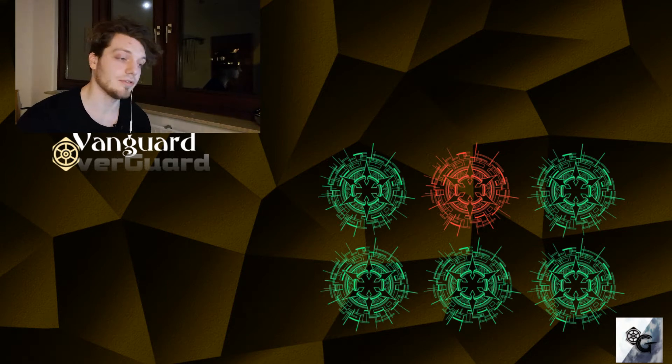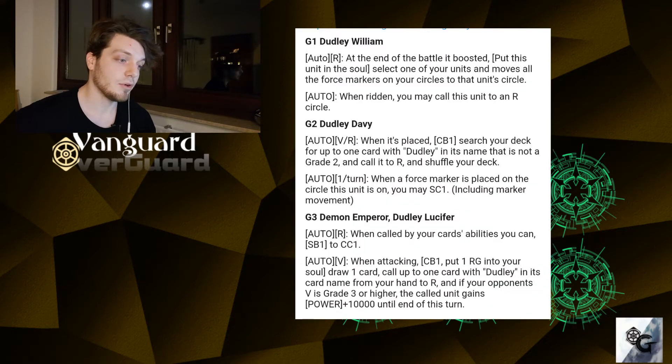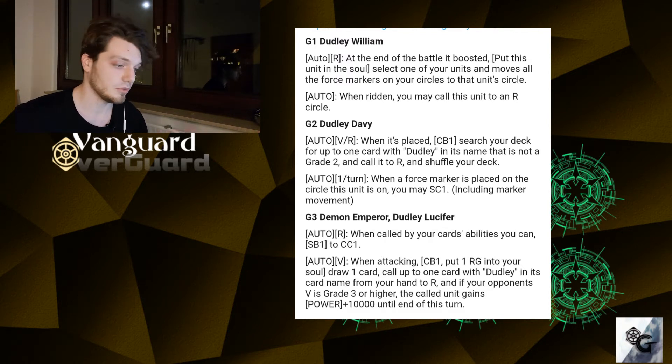The skills read the following. Dudley Williams has an auto on rear guard circle — at the end of the battle it boosted, you can put him into your soul, select one of your rear guards and move all of the force markers to the circle of the chosen unit. And auto when retired, you can call it to a rear guard circle. Dudley Davy is our grade two with the auto ability on the ORR that when he's placed, we can counter blast one to search our deck for a Dudley unit that's not a grade two and call it to a rear guard circle.